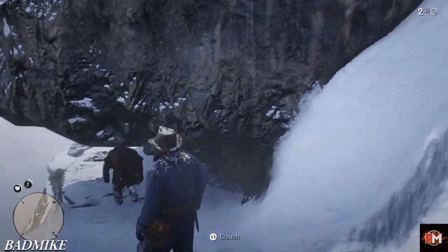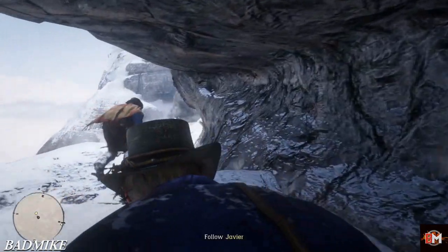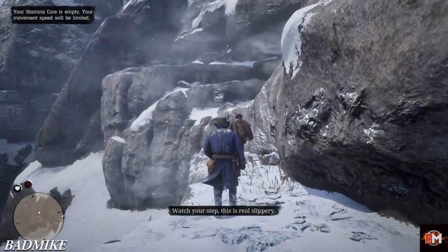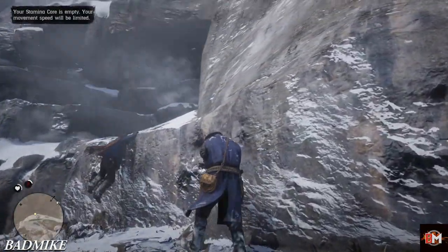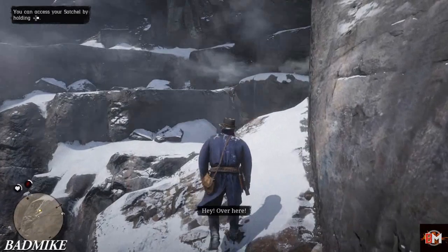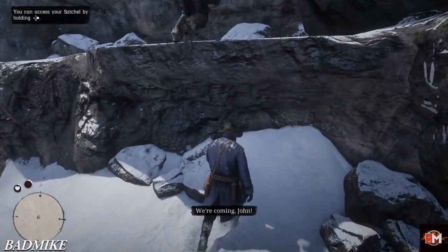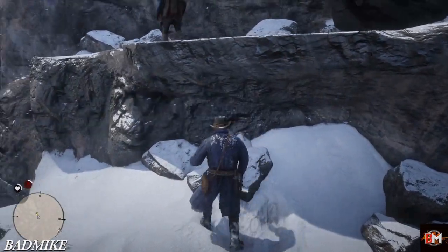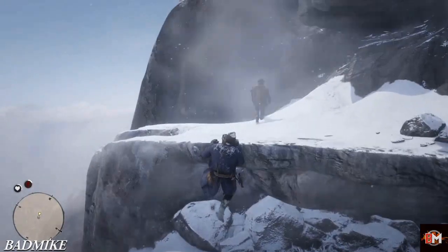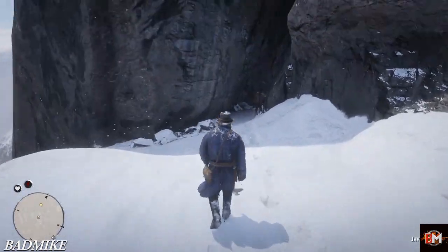The third easter egg is about the Hobbit. This one is genius — they developed a house like the Hobbit, or like Lord of the Rings if you've watched that. You go to a location on the map and you'll see a house just like the houses in the Hobbit or Lord of the Rings. It's pretty awesome, but you can't go inside the house — you can only look at it from outside. Maybe there are some potions in there, I don't know. I'll show you the gameplay so you can see it for yourself.